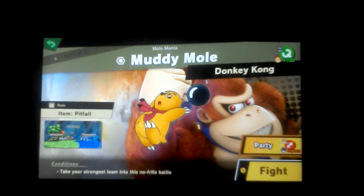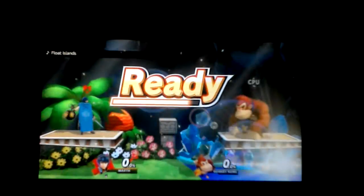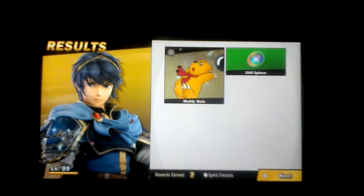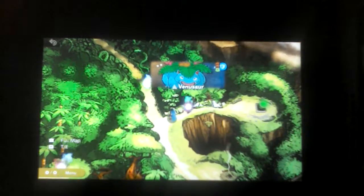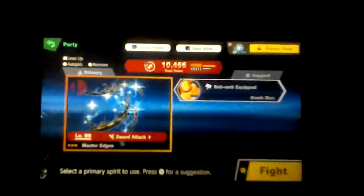Muddy Ball - take your strongest team into this no-frills battle. This one's a disadvantage, so I got the variance from this one. I ain't going to let DK punch me out. I wish Joker could be available to unlock, but sadly not. Maybe Joker can be available to get into the World of Light - you can comment down below if DLC characters can get into it. Well, I got the dip advantage for that one.